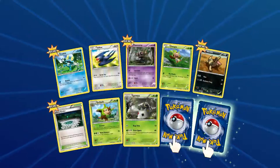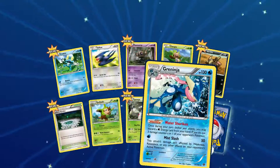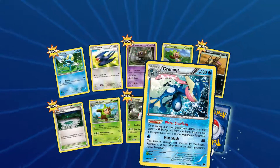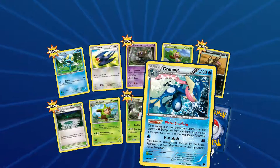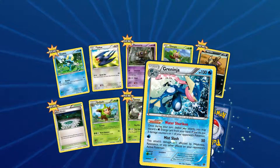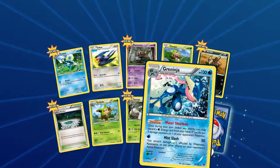Skupa with HP of 80. We've got our holo and it's a Greninja with a HP of 130 and an ability — Water Circle: once during your turn before you attack, you may discard a water energy card from your hand to do three damage counters on one of your opponent's Pokemon.